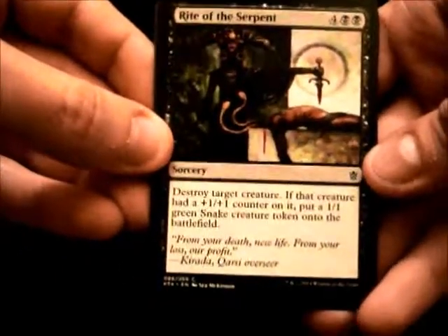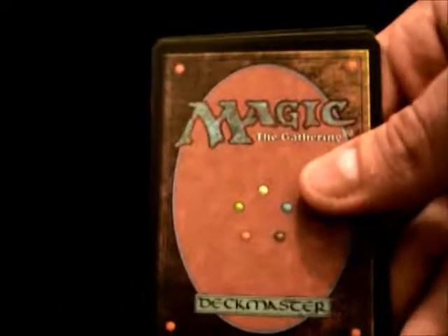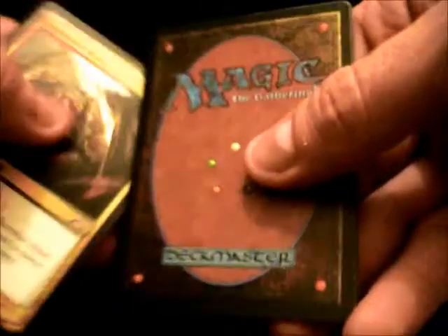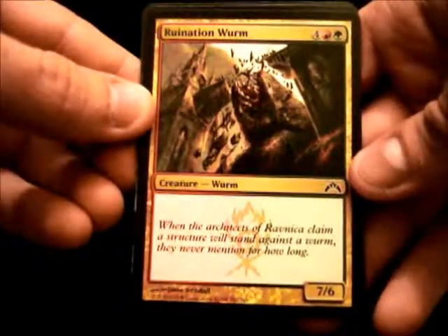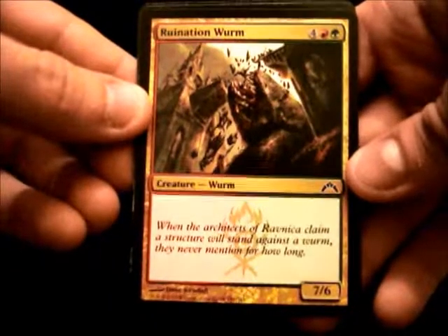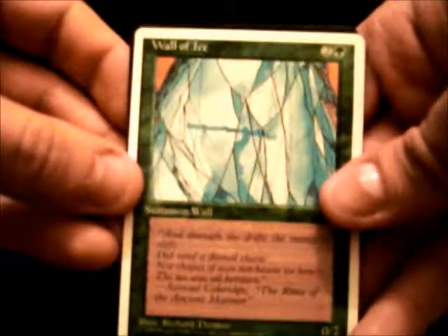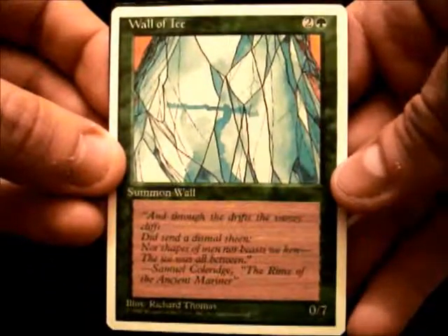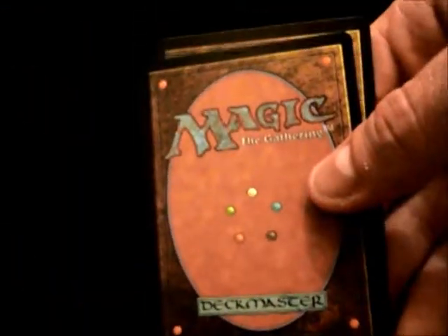Rite of the Serpent — I've seen a lot of that card in these. So it looks like a lot of commons just in these. Ruination Worm, 6 mana for a 7-6. Wall of Ice — I already showed you that one. Looks like it's from 5th edition, so neat to see that in there.